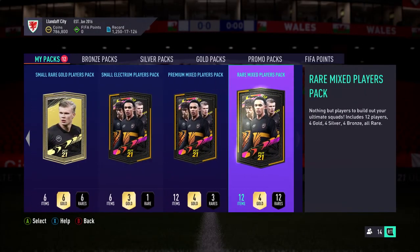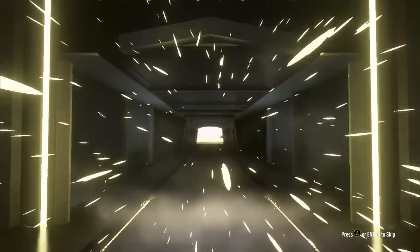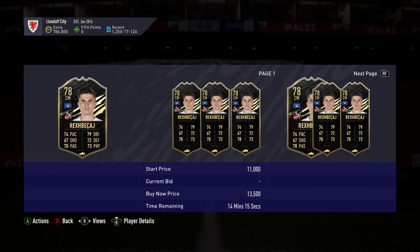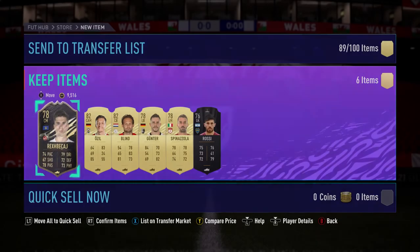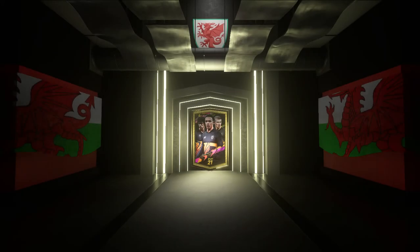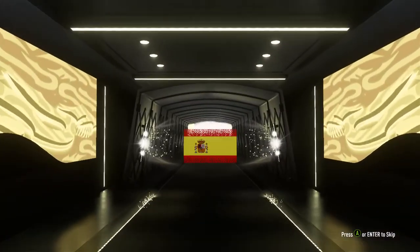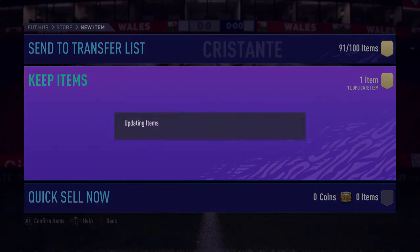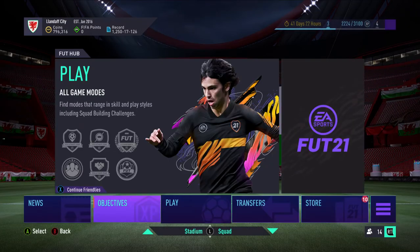I'll do that 661 pack and that rare mixed one, why not. Just a board. 78 rated German — he's literally going to have a discard value, nobody's going to want to buy him, so I'll get rid. There's some good in-form cards this week: the Varane, the Kimbembe, the Sterling, the Depay, and about 20 million left-wingers you can get. Oh, he's good and he's tradeable — put him up. I'll leave the rest, they're all smaller packs so they're not good.